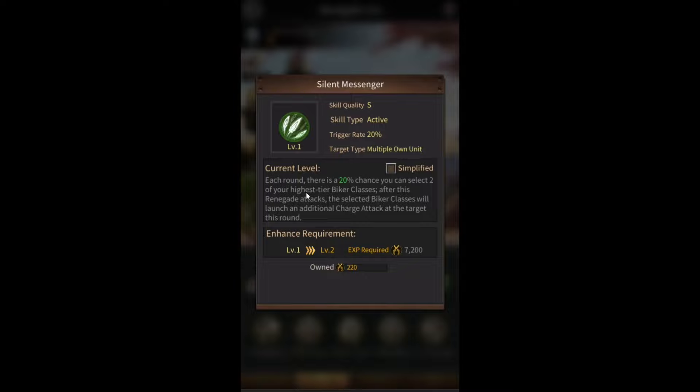This skill says that each round there's a 20% chance that you can select two of your highest tier biker classes, and after this renegade attacks, the selected biker classes will launch an additional charge attack at the target this round. So the bikers are going to do their normal attacks, and on top of that, if this skill triggers, they're also going to do a charge attack.